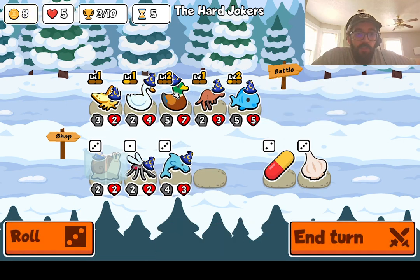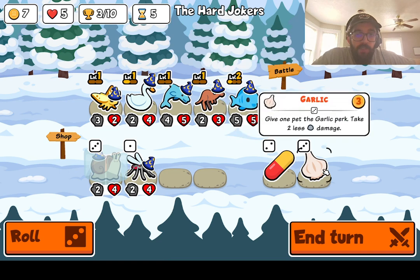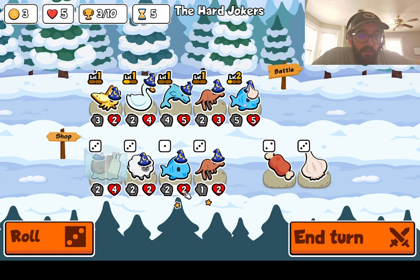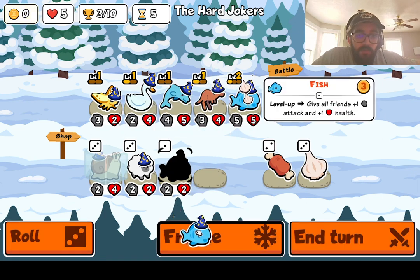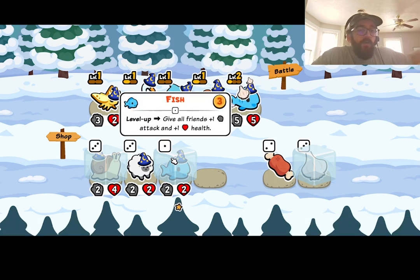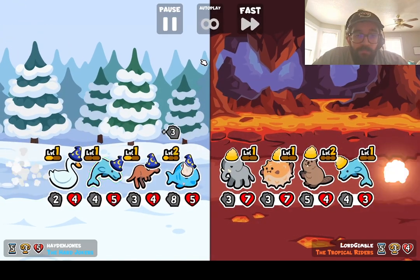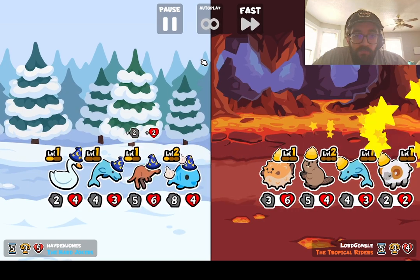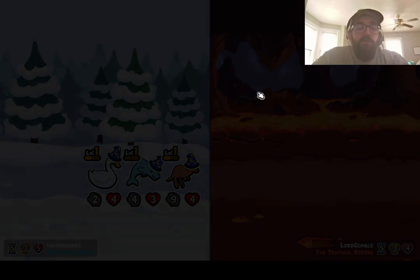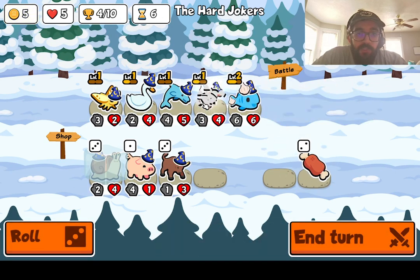Cranking is always good. Here's our chance to sell the duck for a good dolphin. We're definitely gonna garlic a fish, which is getting mothed — I'm really loving that. Then we'll garlic the kangaroo. Oh, leveling a kangaroo would be so sick. Yeah, that's awesome. Definitely the fish, definitely.